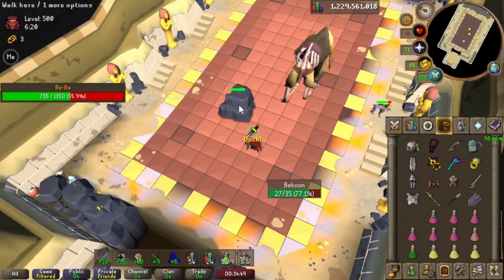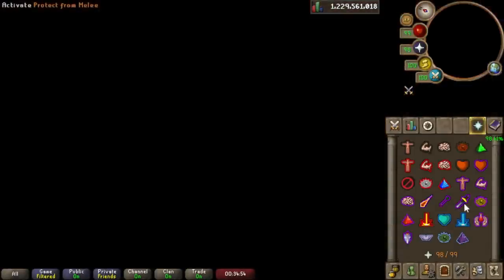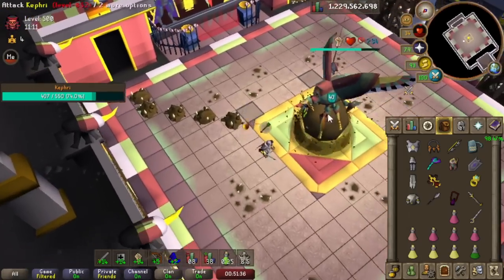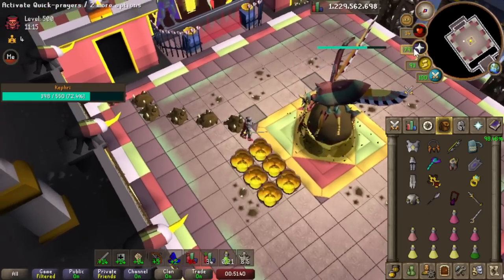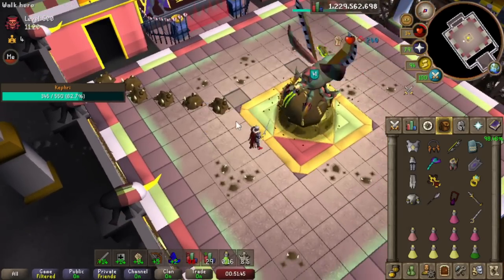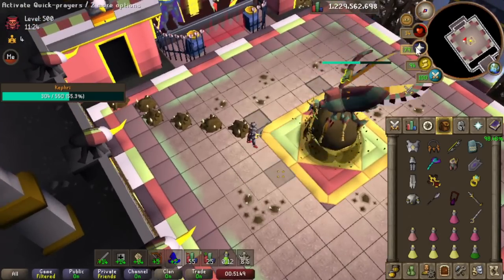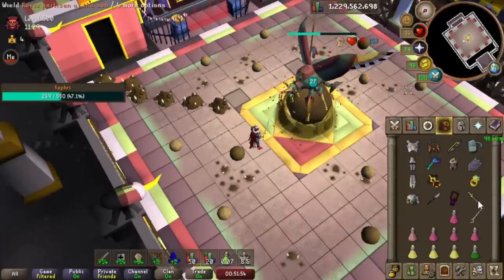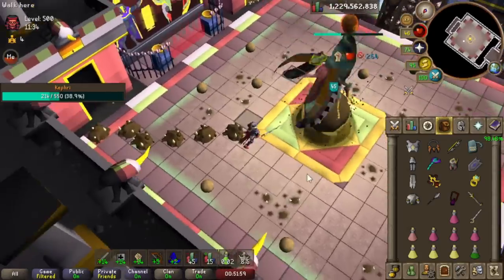That's so unlucky — why would the rock spawn there? At this point I haven't figured out the optimal rotation for the 500 yet. But right now the goal is to isolate the bosses and just practice each one as much as I can. I decided Baba is probably one of the simpler ones to get used to — and it was. It didn't take too long; I was able to start doing back-to-back kills fairly soon after a few hours. Next I'll try to practice Kefri because I feel like that's going to be one of the hard ones.